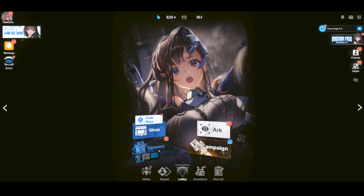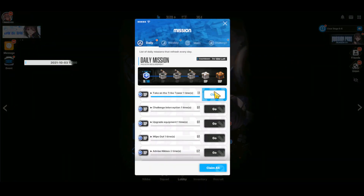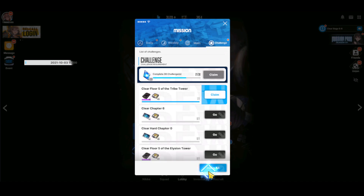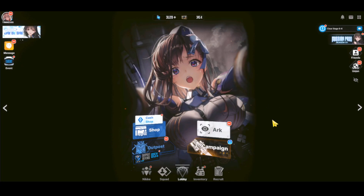One thing that people don't fully know is that you can collect a lot of resources after you've progressed through a map or two. You can go to your dailies, weeklies, and main tabs and collect all the resources from there. They contain Credits and Data, and from the challenges as well — it's going to allow you to get a lot of good stuff to upgrade your Nikkeis.